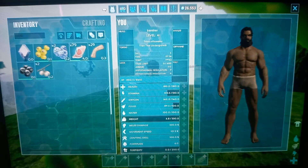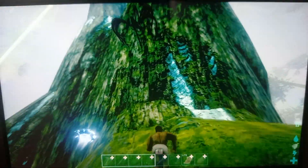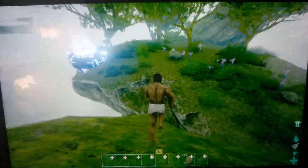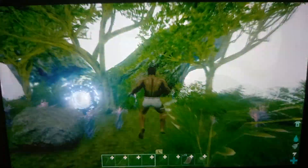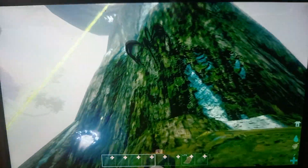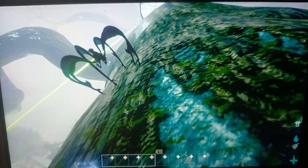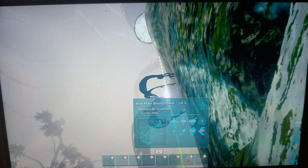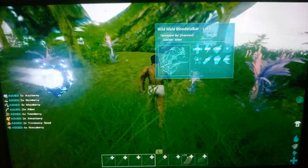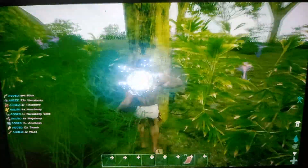It's running around. I'm not sure how to get this thing to grab me. I've only tamed them once, maybe twice. The other times I cheated them in when Genesis first came out just to see what they're like. Hey blood stalker, I'm right here — I know you want some blood. I have a plan: what if I try to hit it with something? Maybe it would get angry and try to grab me.